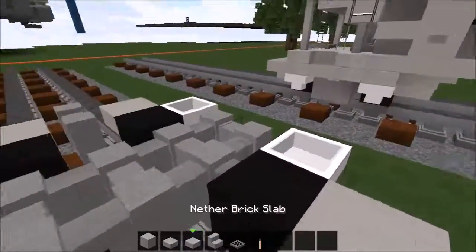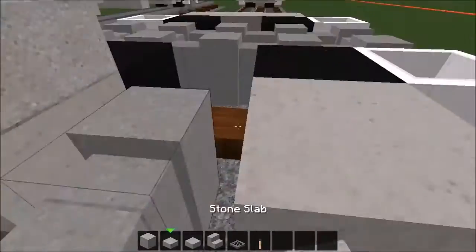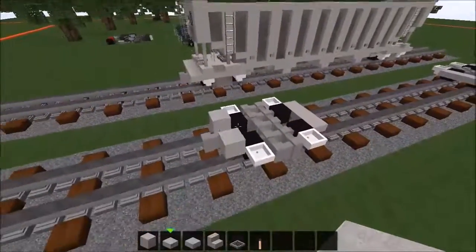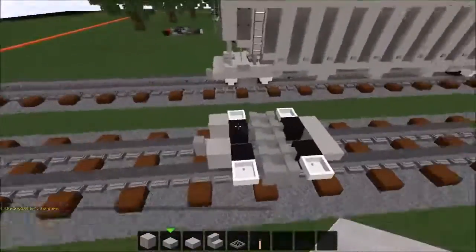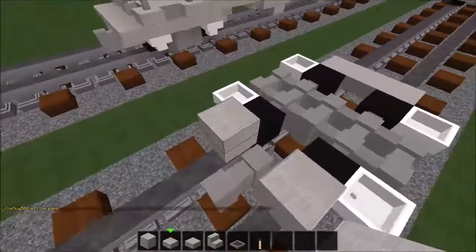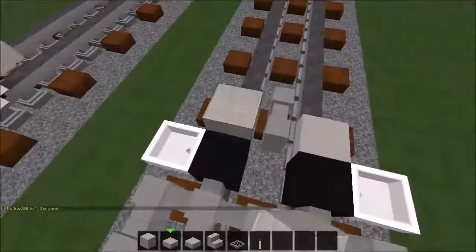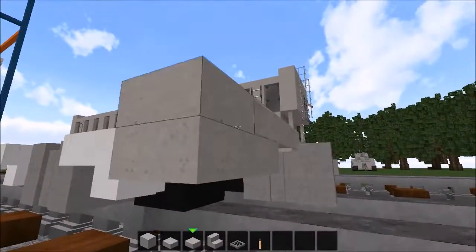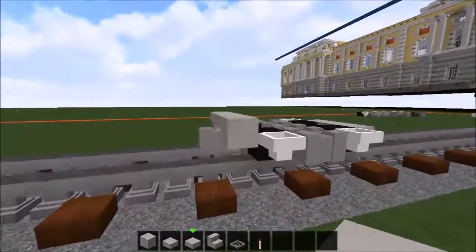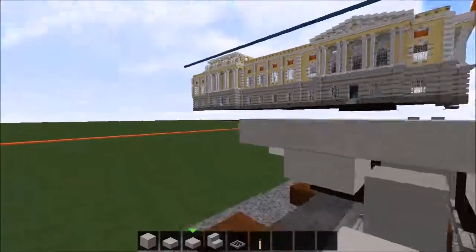Now to start out, all you need is stone slabs. I'm gonna be building pretty much just here, and then there, and then here, and there, just like that. Take two stone slabs and place them right here, and two stone slabs place them here. It's gonna be a bit all over the place, but it's the best way you can make it. Make sure it has this shape — so it's two here and then five here.